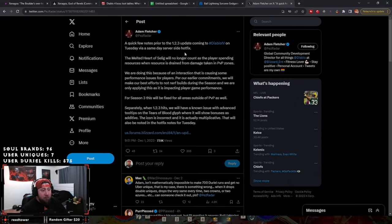A few quick notes prior to the 1.2.3 update on Tuesday — right before the server gets updated for Zir. The Melted Heart will no longer count as the player spending resources when resources are drained from damage taken in PvP zones. They're doing this because of an interaction that causes some performance issues. Per earlier commitments, the devs are making their best efforts not to nerf — and I really love that the devs left the season alone and did not nerf a whole lot. Shout out to the devs: bugs and stuff definitely get fixed, but as far as nerfing — seeing how strong things are, let us have fun with it for the season and nerf it next season. We already know it's coming.